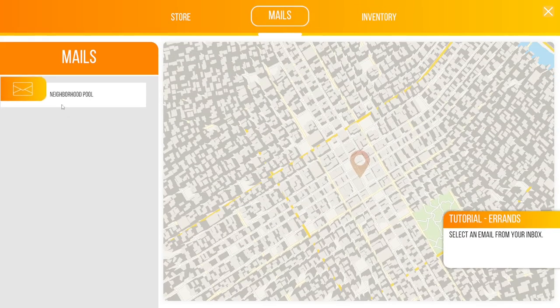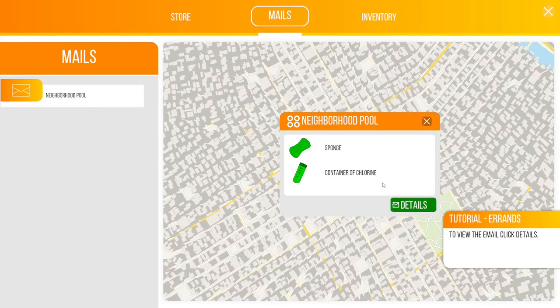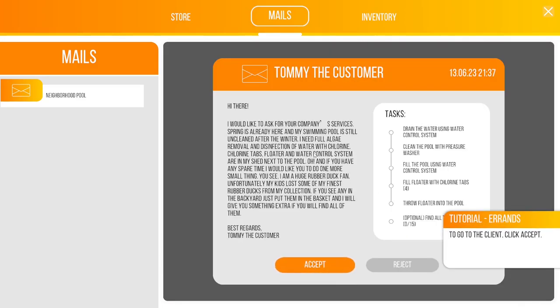Back to the main tutorial — the neighborhood pool. We need a sponge and a container of chlorine. The customer says: spring is here, my swimming pool is still uncleaned after winter. I need full algae removal, disinfection, chlorine and chlorine tabs. The floater and water control system are in my shed. Also, I'm a huge rubber duck fan — my kids lost some from my collection, so if you find any in the backyard, put them in the basket for something extra. Tasks: drain the water, clean the pool with the pressure washer, fill the pool, fill the floater with chlorine tabs, throw the floater in, and find 15 ducks.